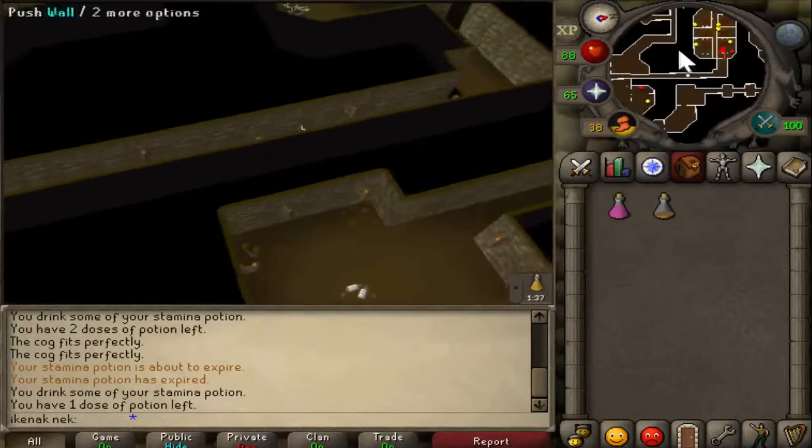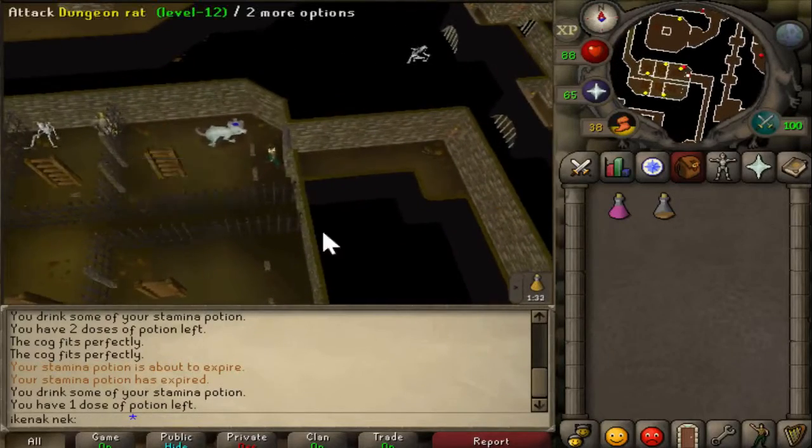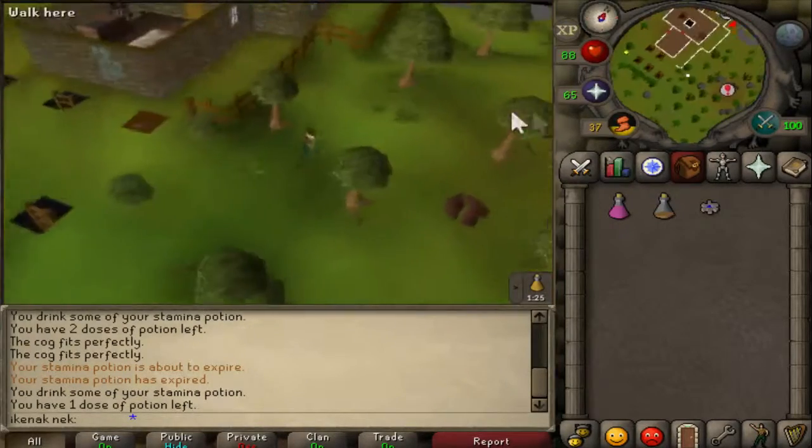Once you get to the end of the passage, go through the first wall, pick up the blue cog, go up the ladder, and head back into the clock tower.